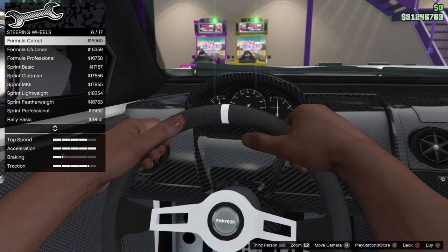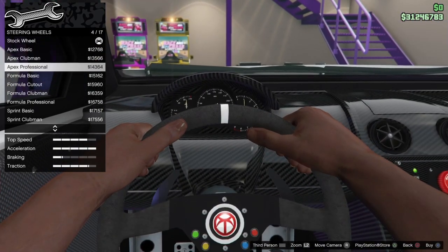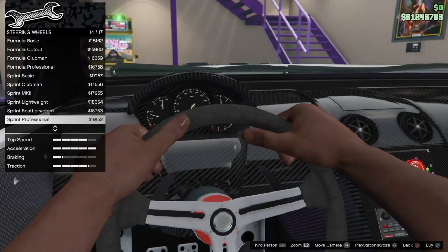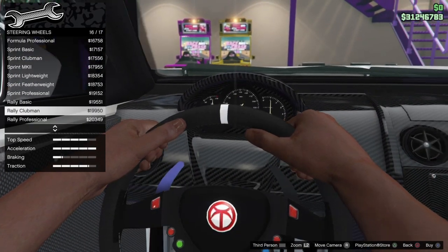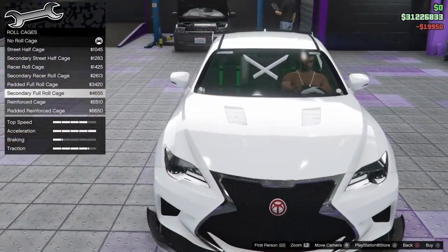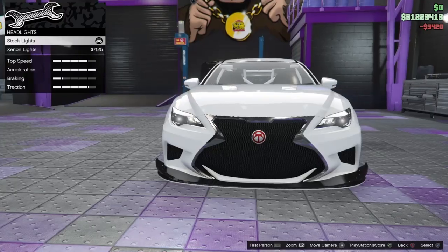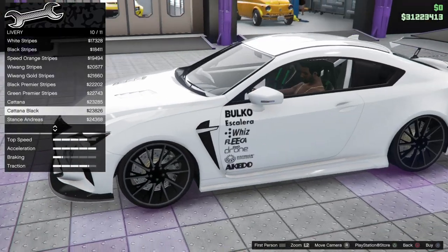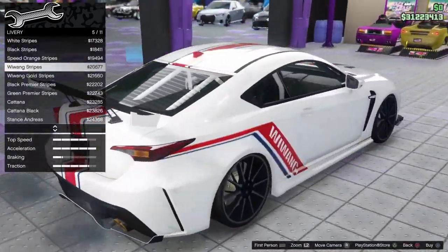Let's take a look at the steering wheels. I'll go with the clubman steering wheel. Gotta have that roll cage — oh my days, that's big. The padded full roll cage — I'm going to roll with that. Keep the light color as is. If we're going for a race build I might go with some branding, some sponsors — would make sense seeing as it is a race car.